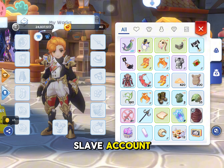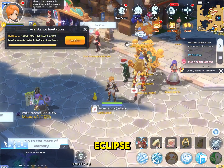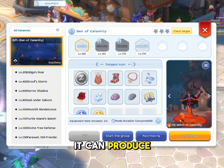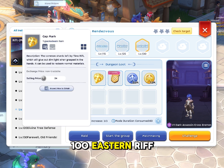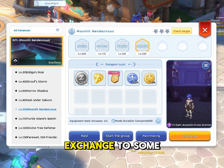This is a slave account, so I don't have any equips here. Even though I don't have equips and don't have offline reading as a slave account, it can still produce some zeni by using the instant rift. You can use the level 100 instant rift and use the gap mark and the shiny sheet to be exchanged for some materials.